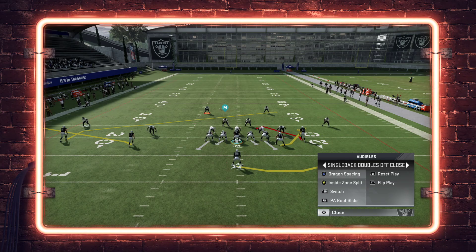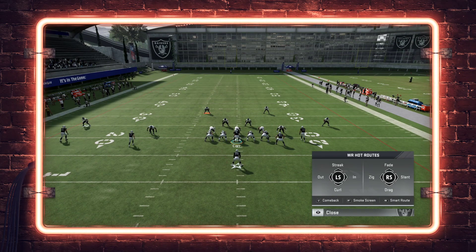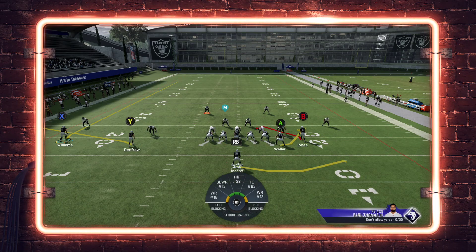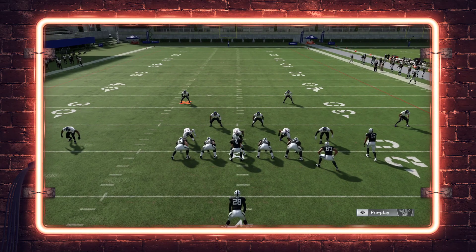We're going to look at a route combination you can run out of this formation. Pre-snap we're going to put the wide receivers to the wide side of the field and put the outside receiver on a fade. Against Cover 2, that outside receiver on the fade almost always gets an outside release, beating the cloud flat to the outside. For those that don't know, Cover 2 has what's called an MIR - a mandatory inside release - where the cloud flat player shoves the outside receiver inside towards the numbers to make the safety's job easier. So any time you can get a release to the outside of the cloud flat, that makes the safety's job harder.